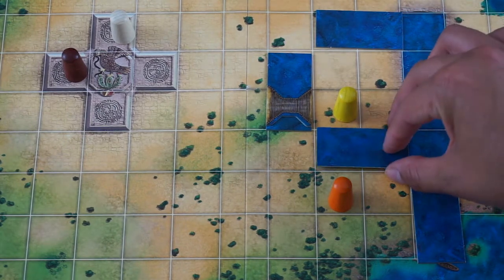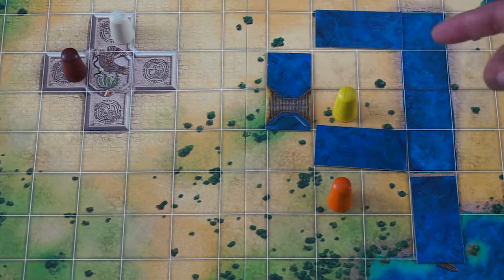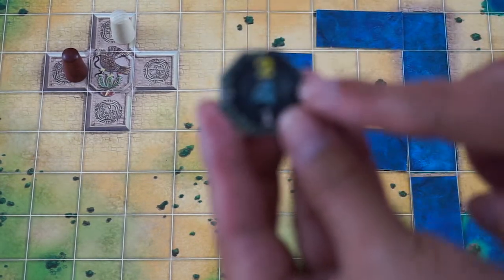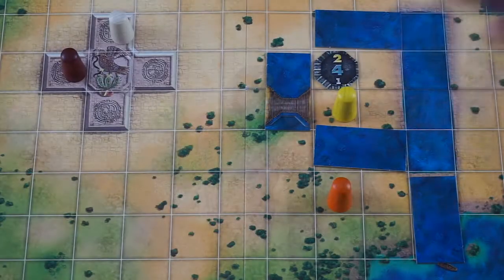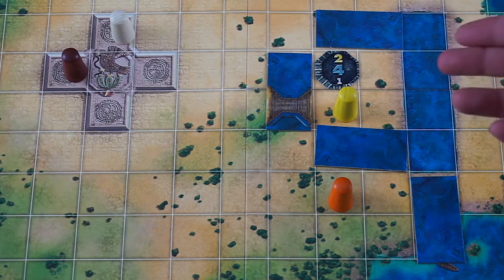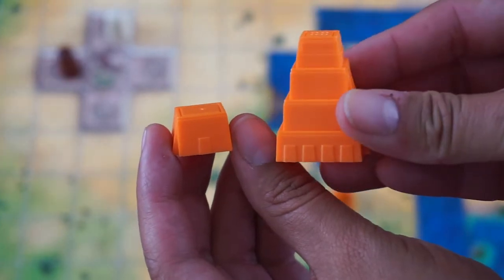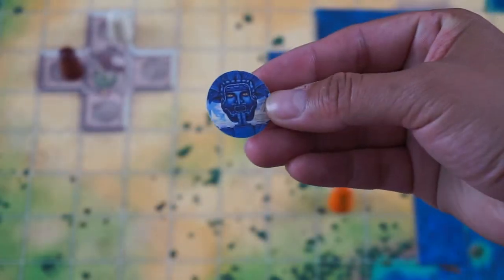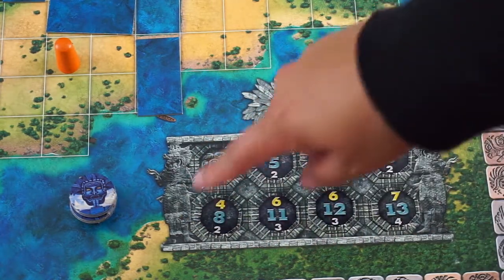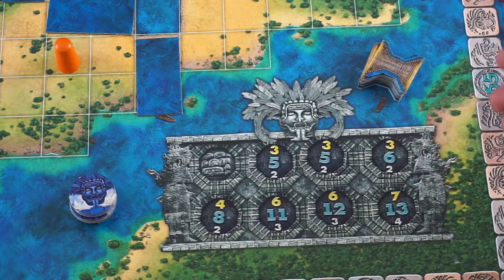By laying down these canal tiles, you can also create districts. If the player's Mexica is in a district that was founded, then they will also score points if there's a capulli tile available. If a Mexica is also in a founded district, then they can also build a temple. The temple cost can range anywhere between 1 and 4 action points. Players can also acquire these extra action points for later.